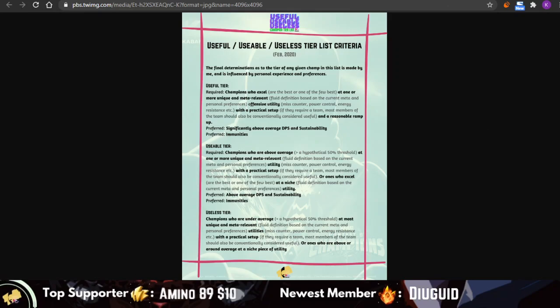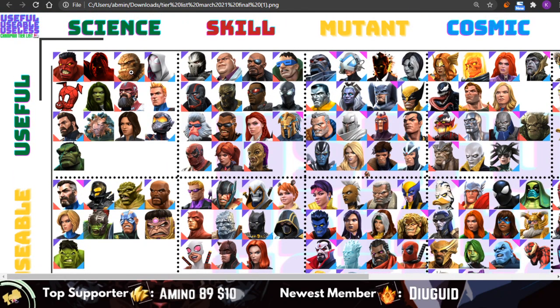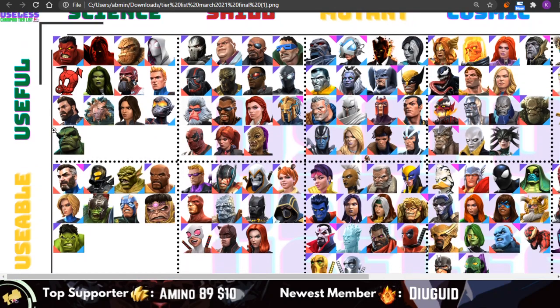Moving on to the April list. We're going to be going class by class, touching on the changes and breaking down the whole list. There are going to be changes, demotions, promotions, and new additions. The new additions this month are going to be Odin and Jabari Panther. The embargo for Civil Centurion has not hit yet, so we can't talk about him.